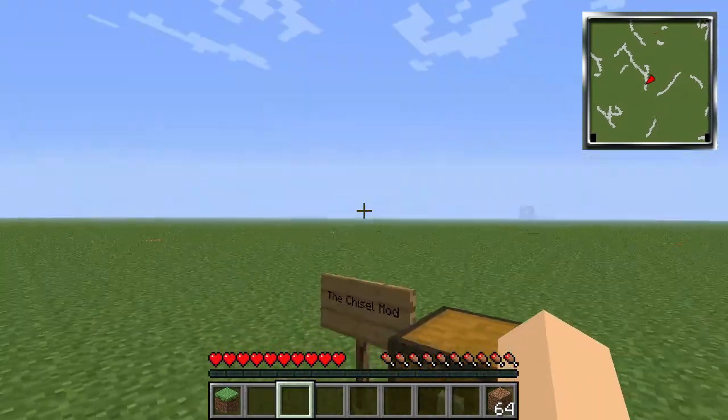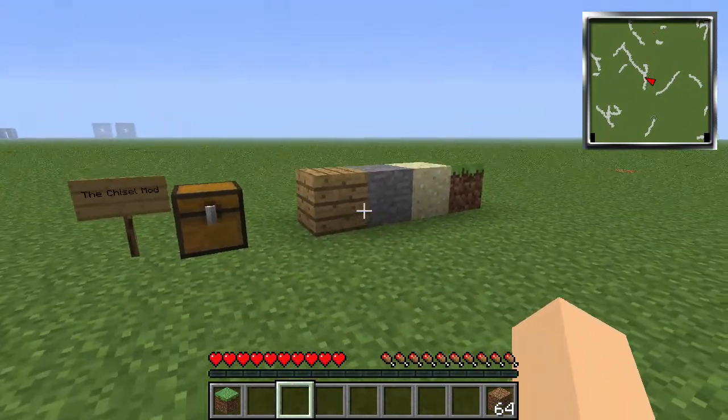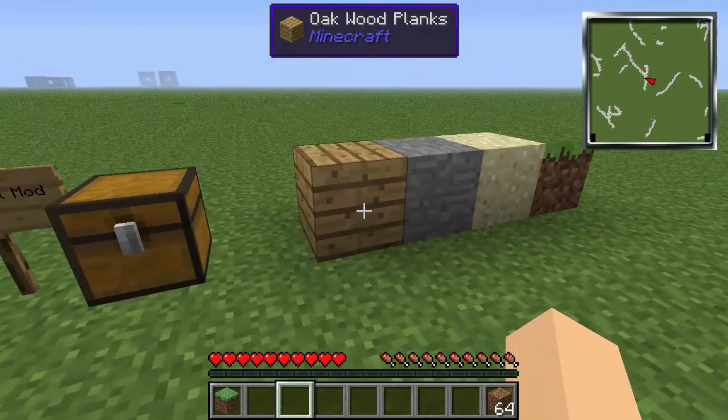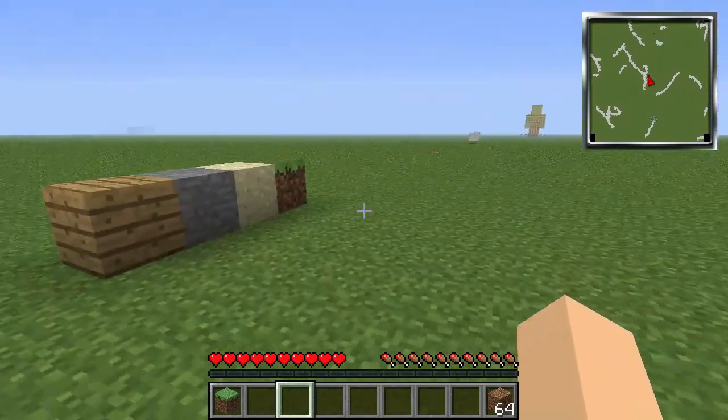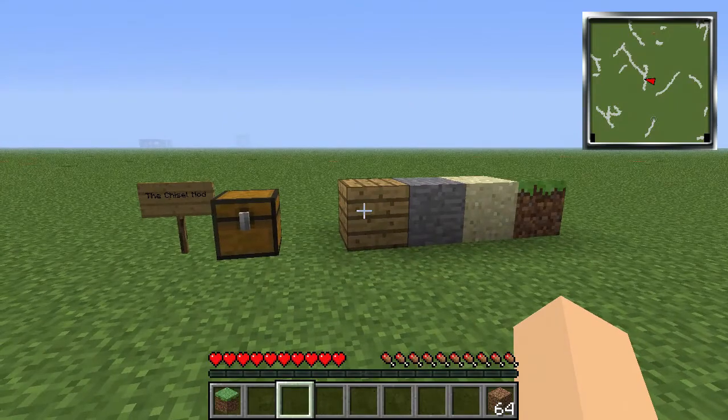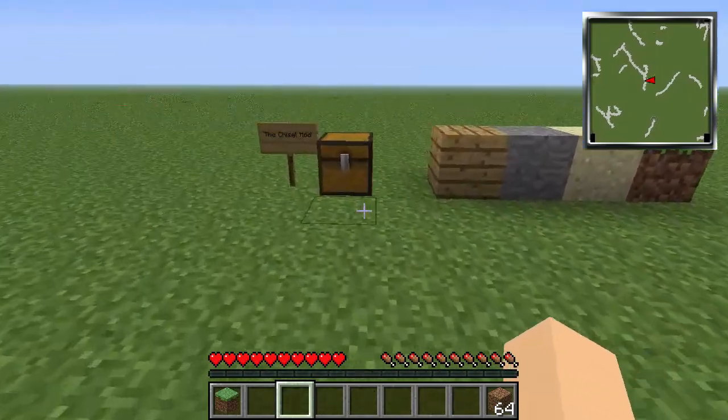If you don't know what the Chisel mod is, basically you can use a chisel to turn an ordinary boring block of oak wood plank into a bunch of different kinds of blocks. It's pretty awesome and I think this should be added to vanilla Minecraft because I think this mod is pretty sweet.